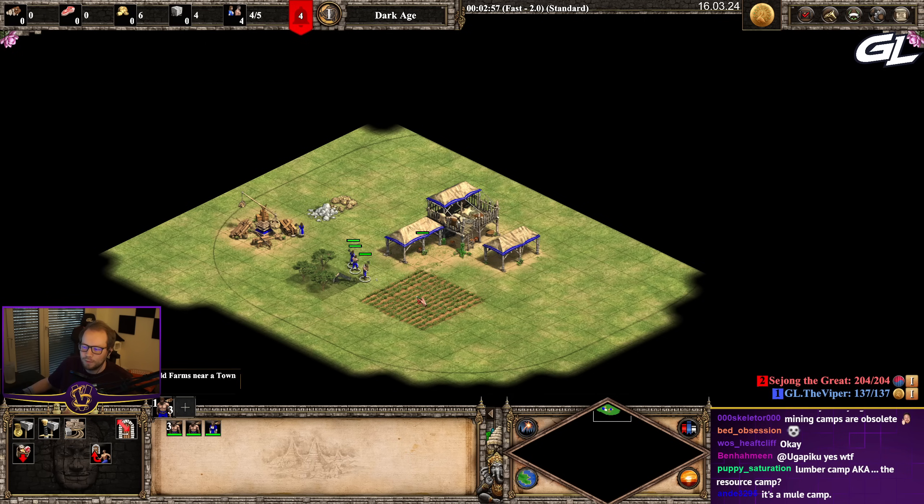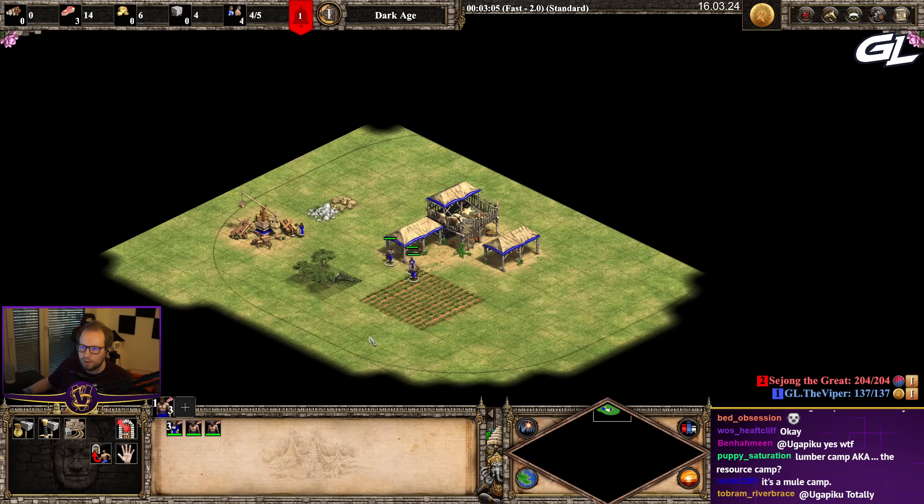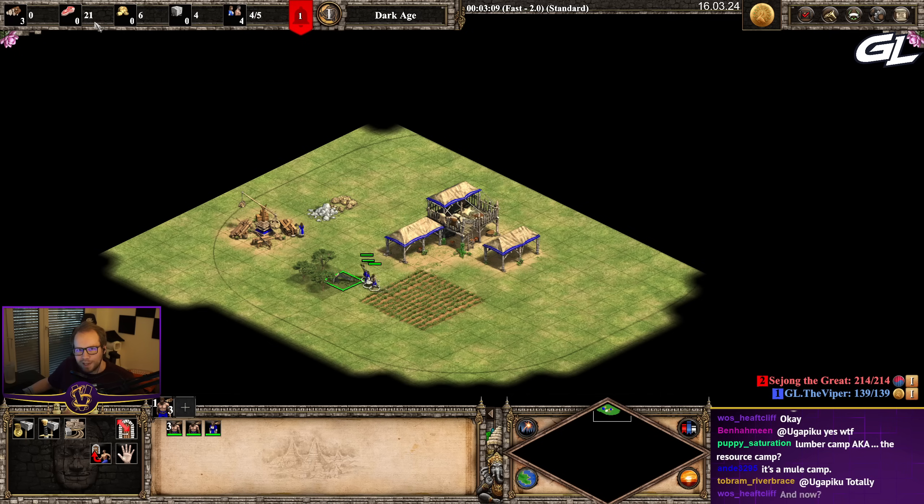Watch what I'm gonna do now — I'm gonna click it on the farm and drop resources. My wood became food in a one-to-one ratio.